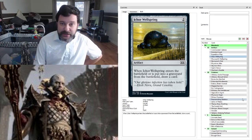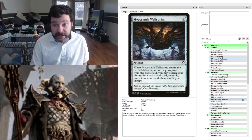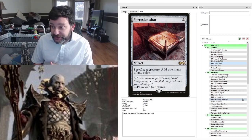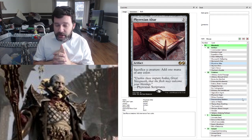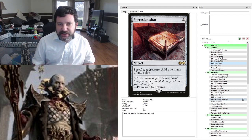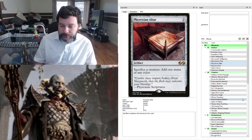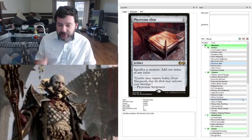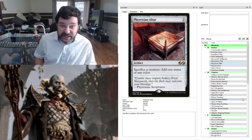Running the Ichor Wellspring — gives us an ETB and an enters-the-graveyard ability of drawing a card. Mycosynth Wellspring does the same thing but lets us get basic lands. Of course, if I'm running Nevinyrral, I'm going to run his Disk. Phyrexian Altar — somebody on the Facebook North America Commander group pointed out this interesting interaction: if you end up generating more zombies than you need to sacrifice to recast Nevinyrral, you can basically sac everything to the altar, pay the one to blow up the world, have enough mana to recast him, and create an ever-increasing number of zombie tokens. This is an infinite mana and infinite zombies combo.